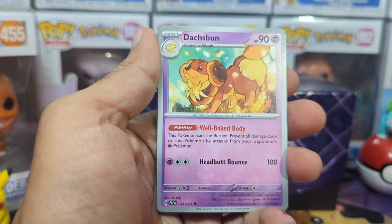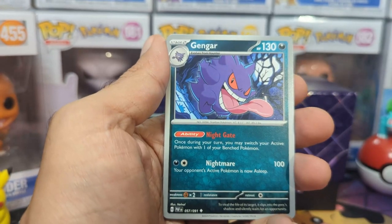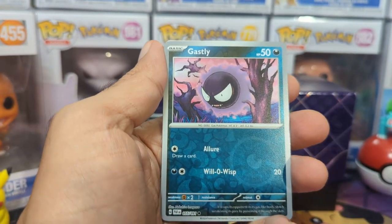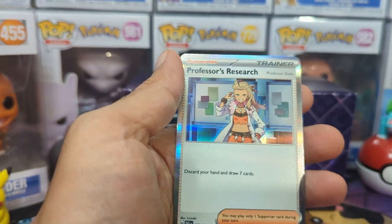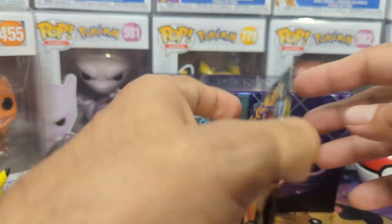We got Minky, we have Dox Bun, we have Electric Generator, we have a Gengar looking pretty dope, we have a Gasly, we have a Mr. Mime, and then lastly Professor's Research with an Energy in the back. Nothing in that one. So we are at 50-50 for the pull rates.